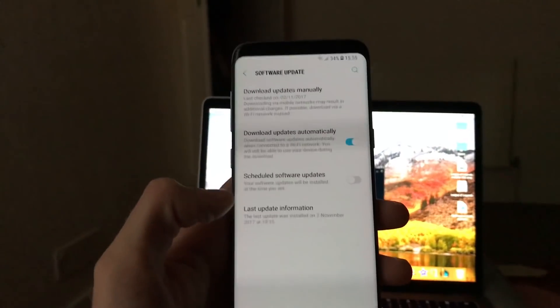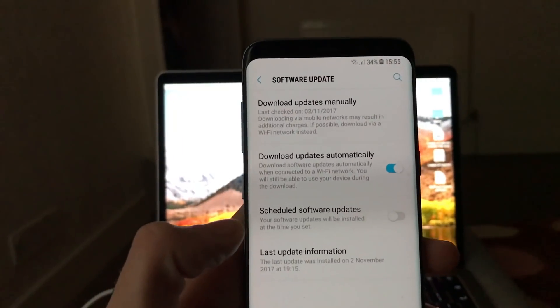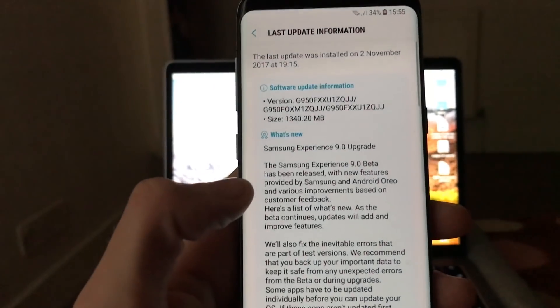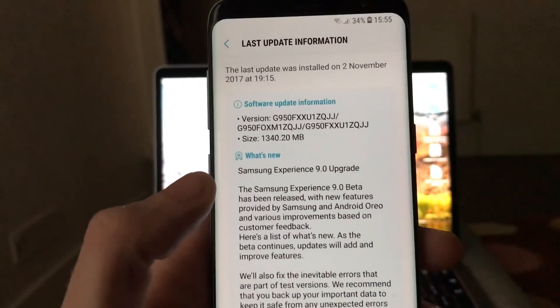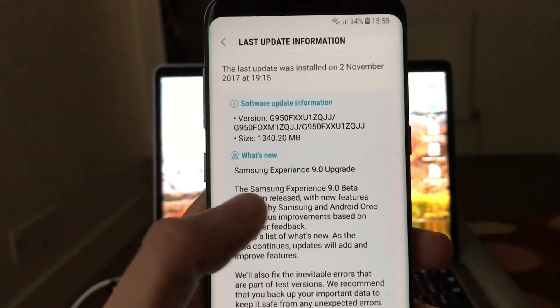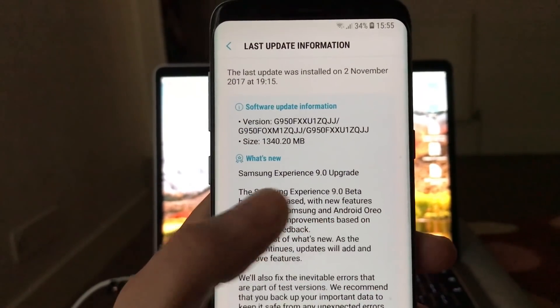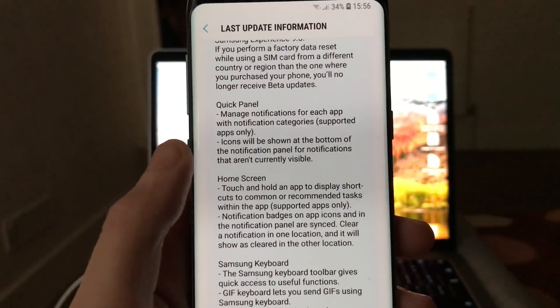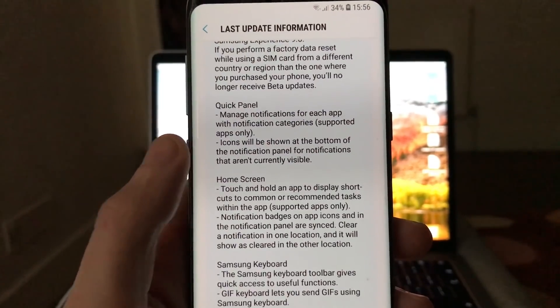Yeah, what's new — I found in software updates. You now have update information, so here we have what's new in this software. I'm going to show you guys everything. This is a Samsung Experience 9.0 beta.